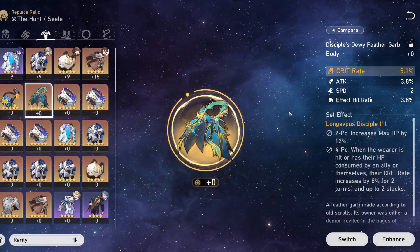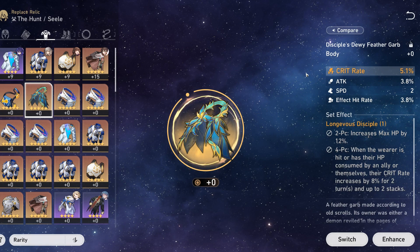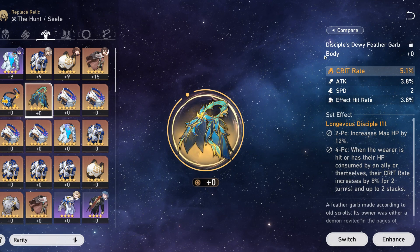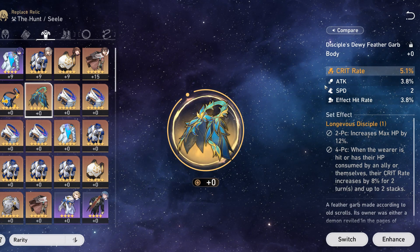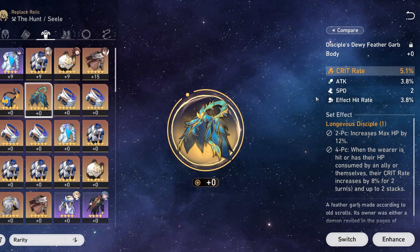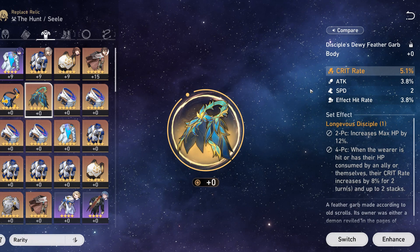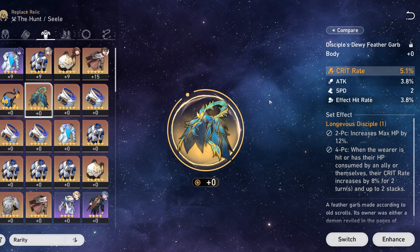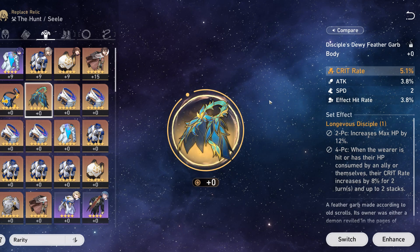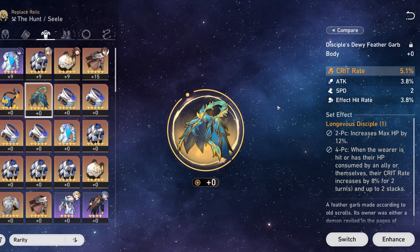For the body piece, there's the most versatility in what you can get. A body piece with crit rate on it isn't bad, but if the other substats are effect hit rate, speed, and attack, then the only good thing on it is the crit rate. This shows why Blade is picky to farm for — he realistically only wants HP percent, crit rate, maybe break effect, and crit damage. Speed is okay, but you don't want him moving too fast because you want a healer who can keep up with his life drain. The more turns he takes, the more life drain he does.